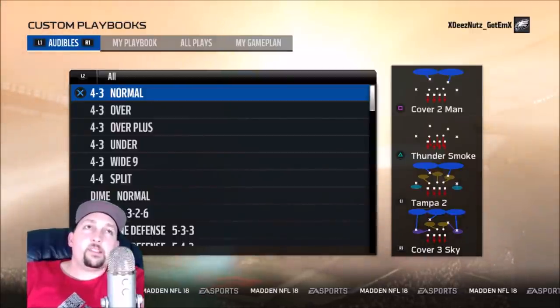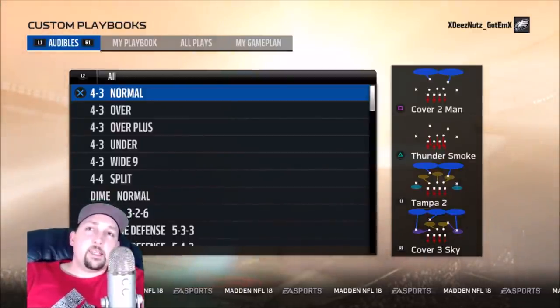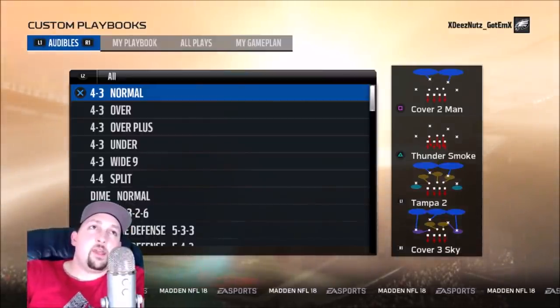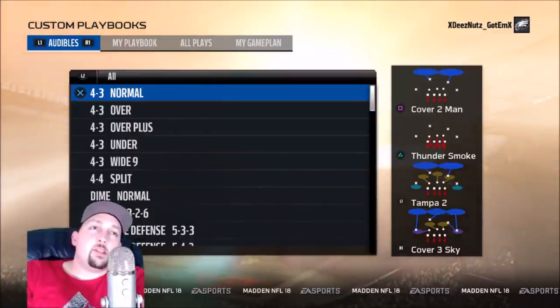Basically three teams out of the AFC North, and all AFC teams — the AFC has some phenomenal playbooks. That's it for the top five defensive playbooks. If you want to see offensive playbooks, hit the like button and I'll do that next. Thanks for watching — Mad Money Shot out.